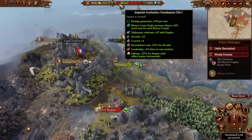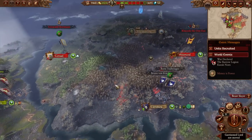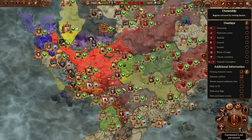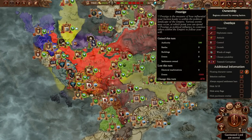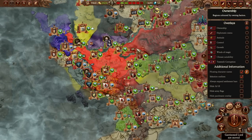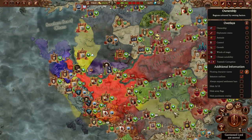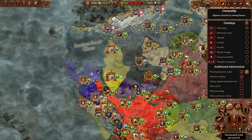That puts our Imperial Authority up to two. Got to keep it up - it would be nice to get to 10 but I don't see it being super likely, but we'll give it a try without confederating anybody at first. Just try to max out everybody's fealty via prestige, get our Imperial Authority up to 10 or 13 or whatever is needed, and slowly start integrating imperial territories with ours.